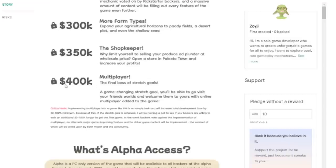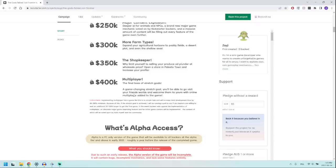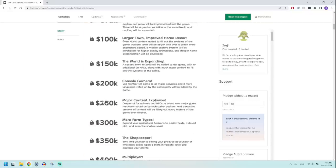One stretch goal is multiplayer at the very end if they get $400,000. They mention that adding multiplayer could take 50% to 100% more time to complete the game, and they will make a poll to get player feedback on whether to add multiplayer or focus on other major features. I like that they want to communicate with players and get their opinion — that's good to see. But it's a very ambitious list for a solo developer, so let's remain cautiously optimistic.